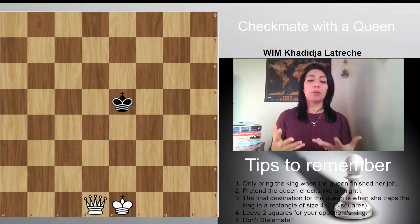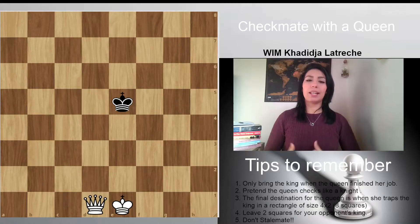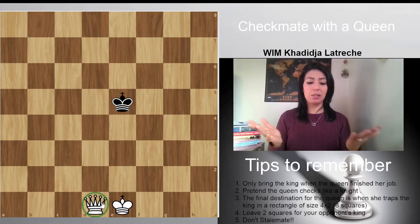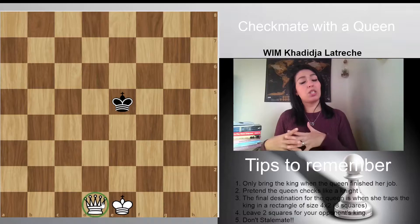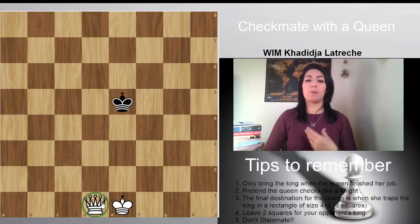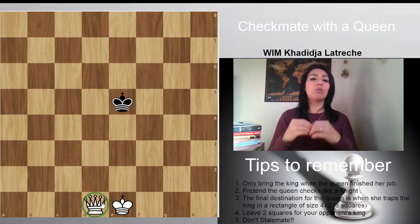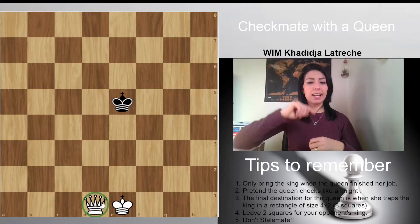So what we're going to do — I'm going to give you some tips to make it so easy that you can checkmate blindfolded. The first thing we're going to do is pretend. Just like a cat pretends to be something — we're going to pretend the queen is going to give a check like a knight. Of course this queen stays a queen and moves like a queen, so please do not jump the queen like a knight. But when you put her in that square, it's going to form like a knight check.